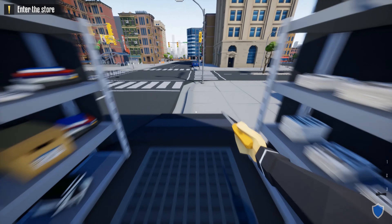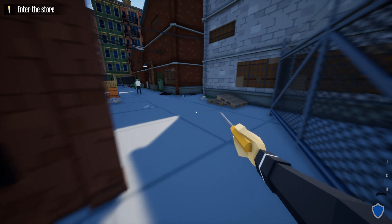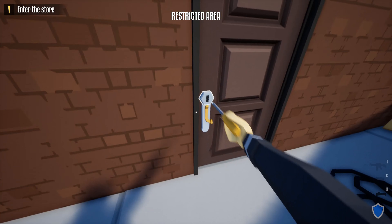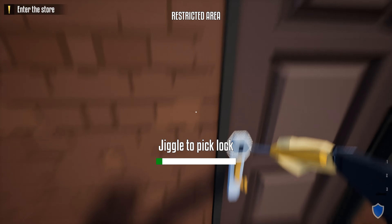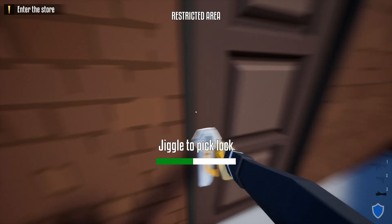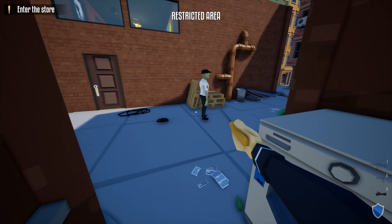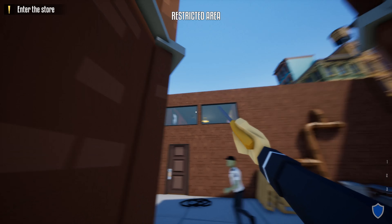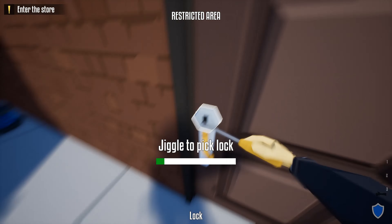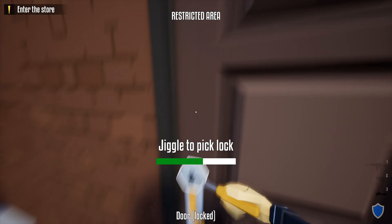First, grab the happiness grab and the lockpick. Run over here and make sure the guy's facing this way. If you want to risk it while he's down there, just look quickly. If you want to wait here — wait for him to turn backwards, then go instantly. You can go faster than me; I'm not very good at it.